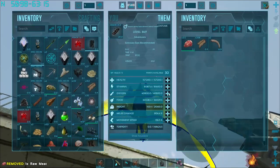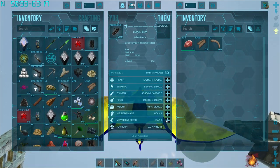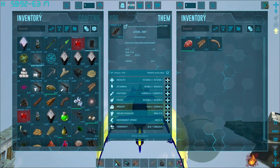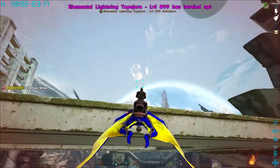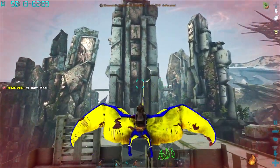Let's pump some levels - we've got 30 levels, all from sitting in the soul ball for a long time. Let's give him a little bit of speed, a lot of melee, and a little bit of health. There we go - a little more speed, should be quite a bit faster now.